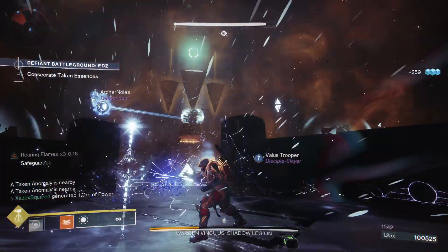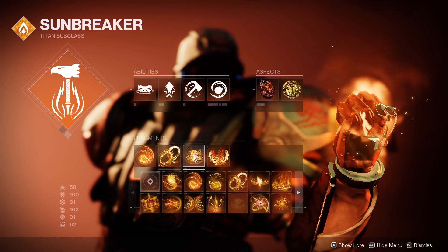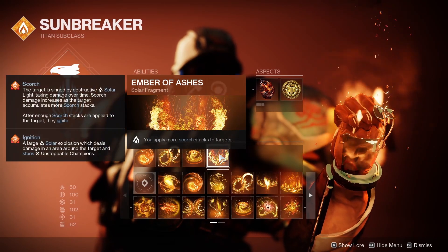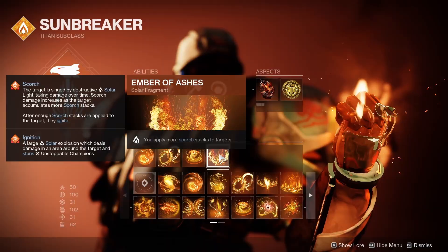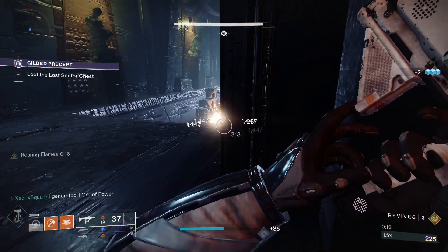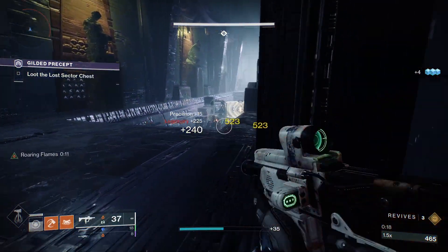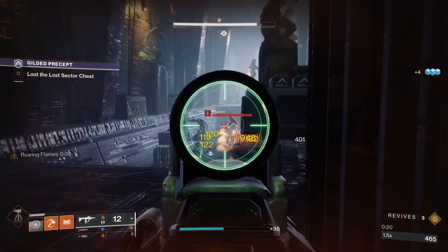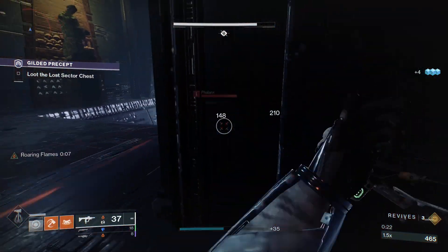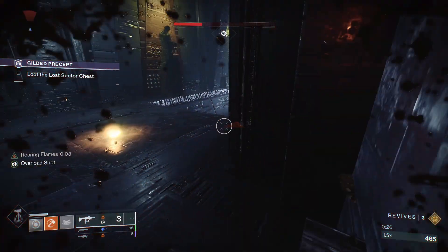I've decided to pair this together with Roaring Flames, Sol Invictus, Ember of Resolve, Ember of Benevolence, Ember of Blistering, and Ember of Ashes, which basically makes it so that whenever you're hitting things, you're getting back more and more energy, you're scorching more things for more, which helps you get back your grenade faster. And then pairing it together with Ashen Wake means that you're going to get a lot of grenade energy whenever you kill something.